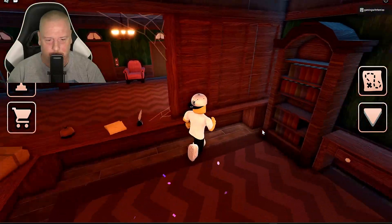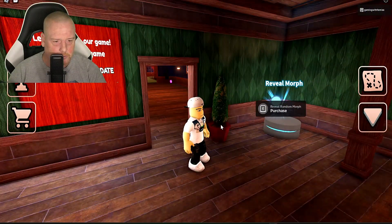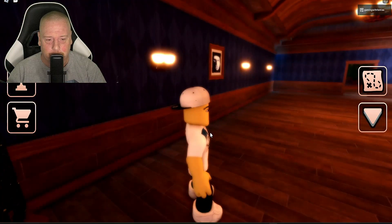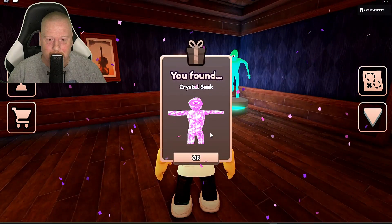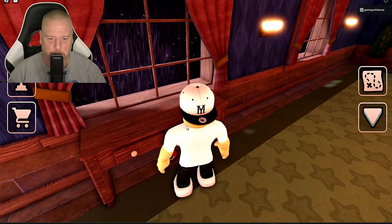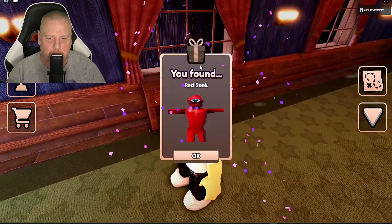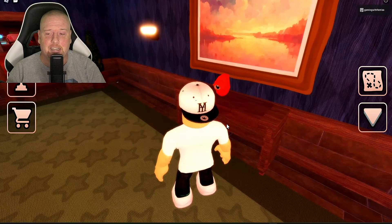Is there anything back here? It does not appear to be so. Moving on. I see something over here in the corner. Look at that. I got Crystal Seek. So these floors actually look like they're from the game. This is awesome. The other Find the Morphs games are just like a hallway. This is really cool. I like this. This is very well done. Red Seek. What's this one over here? We got a lot of Seeks here. We are seeking out the Seek. We got Orange Seek.